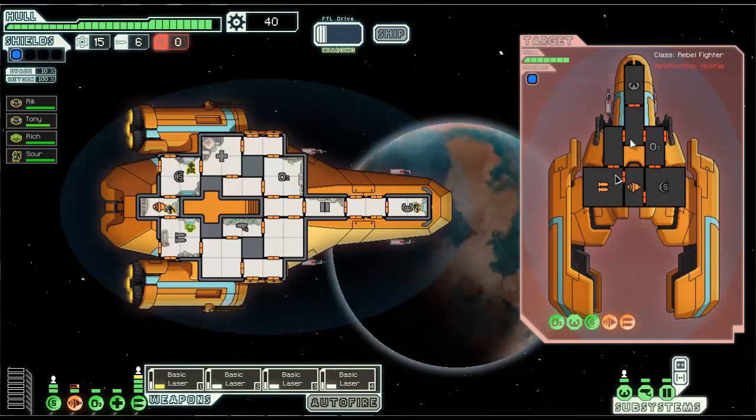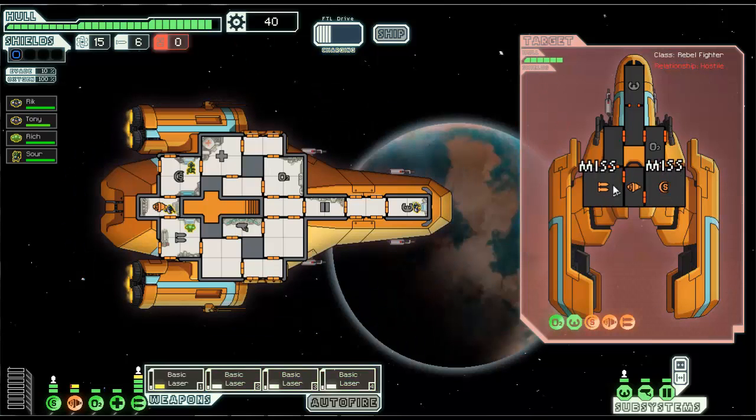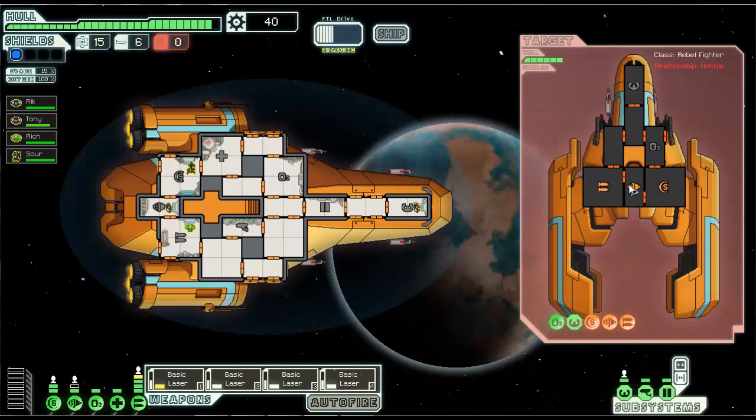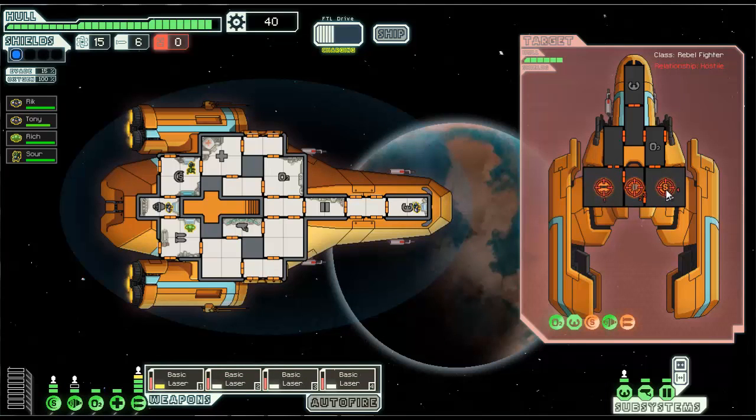Boom, perfect. So now he only has one laser. One laser's not going to be able to break through the shields. His engines are down. So we're going to fire once, and then go two, three, and then four on the weapons again. We missed, but now his shields are down. So because his shields are down I can just go one, two — we need to do two, three, and then four on the shields. And that should be okay. Perfect. That was exactly what we wanted.